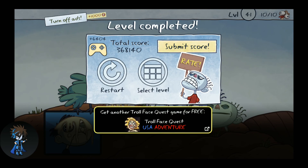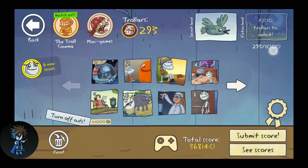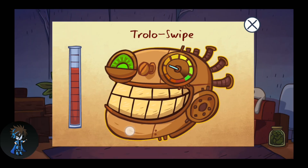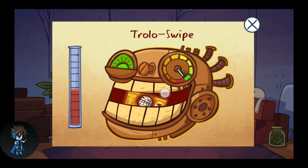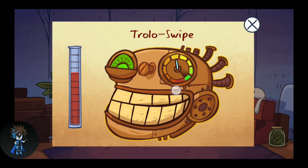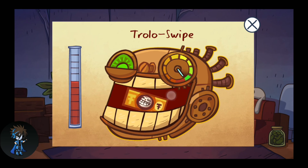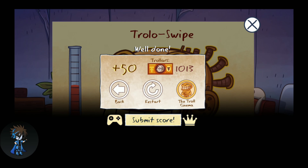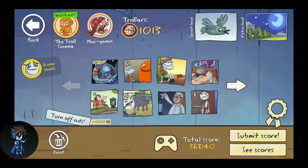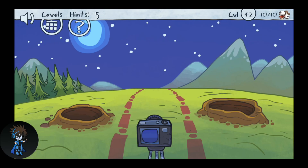Let's go to select level. There's a level here asking for a thousand dollars, so you have to play more mini games to earn it. We've reached a thousand dollars, so let's go back and play this extra level.